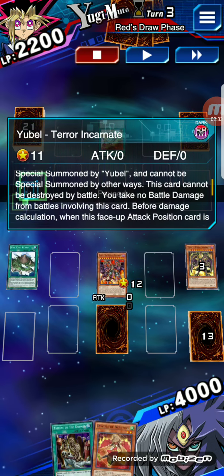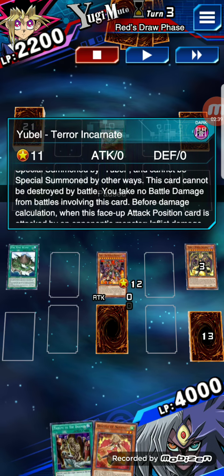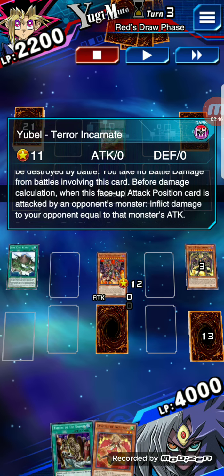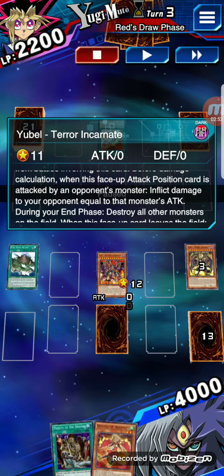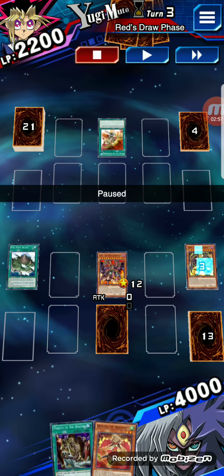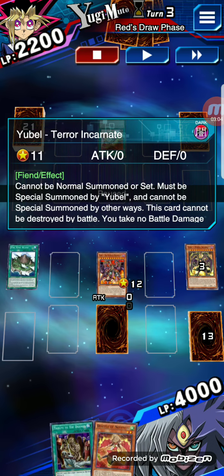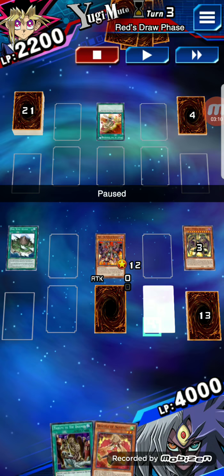Cannot be special summoned by any other ways. This card cannot be destroyed by battle, and you take no battle damage from battles involving this card. Before damage calculation, when this face-up attack position card is attacked by your opponent's monster, inflict damage to your opponent equal to that monster's attack. So basically, if a card had 2000 attack and randomly decided to attack me even though I have zero attack and zero defense, that 2000 damage would go to his life points instead.